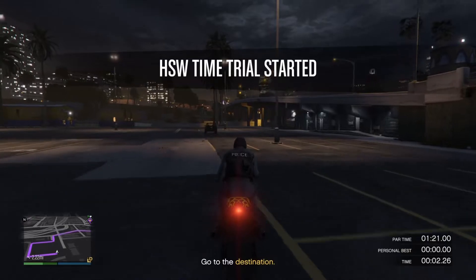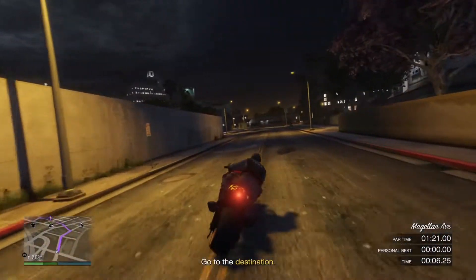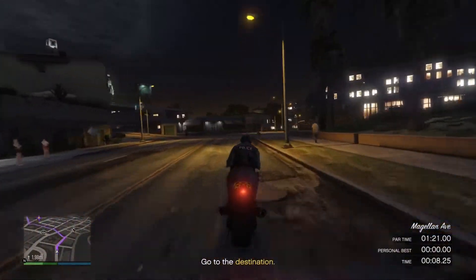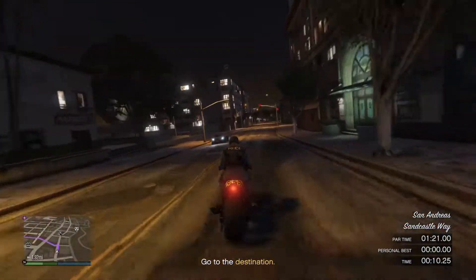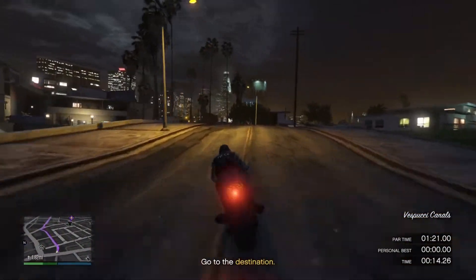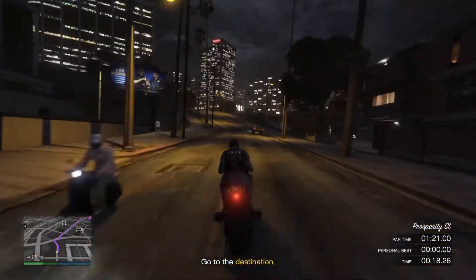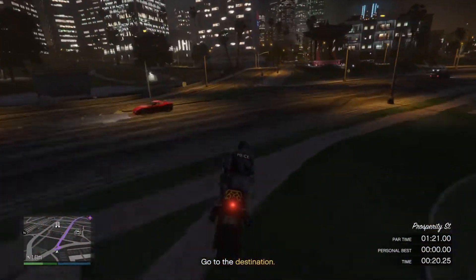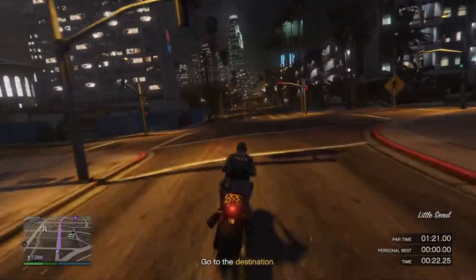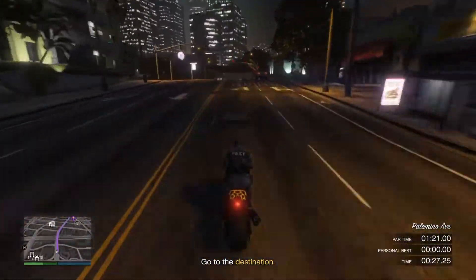This time trial is not that hard, guys. What you want to do is cut across this parking lot right here, make sure you drift onto the main road just like that — there's going to be another sharp left turn coming up right there. Always make sure you're wheelying to get the most acceleration and speed when doing these time trials. Go straight up that little hill and you'll make up a lot of time by doing that.